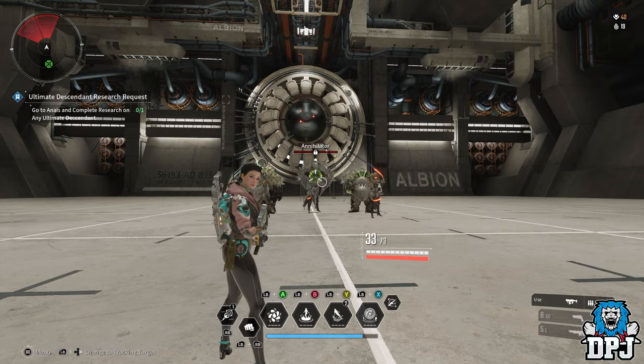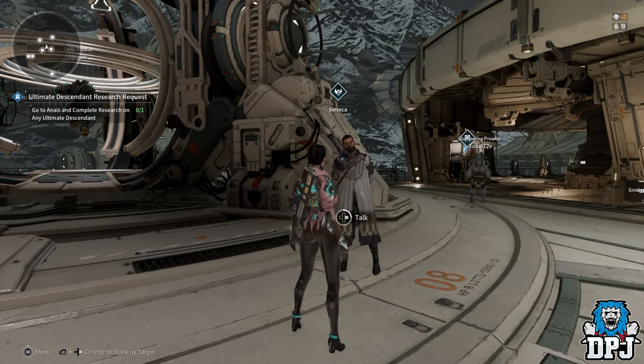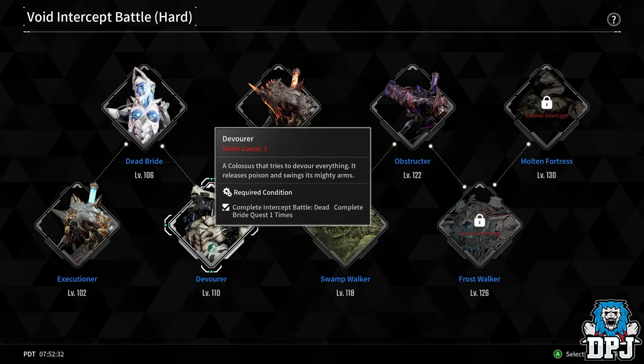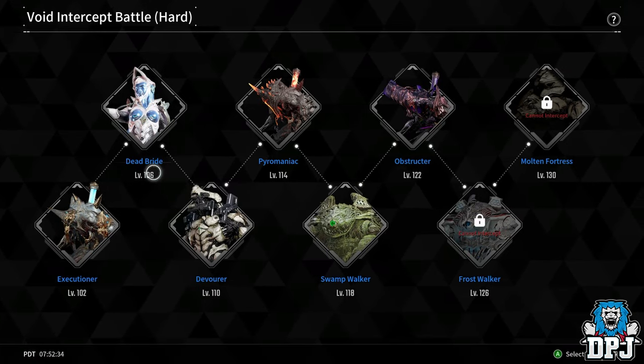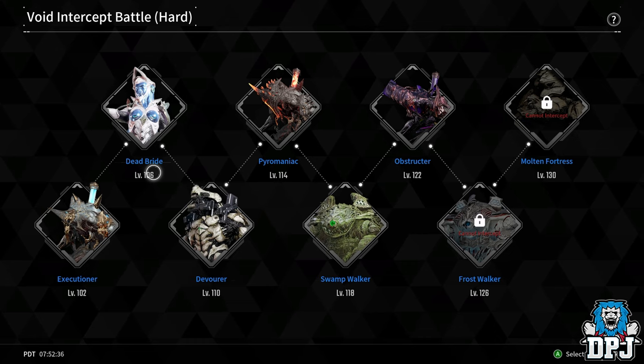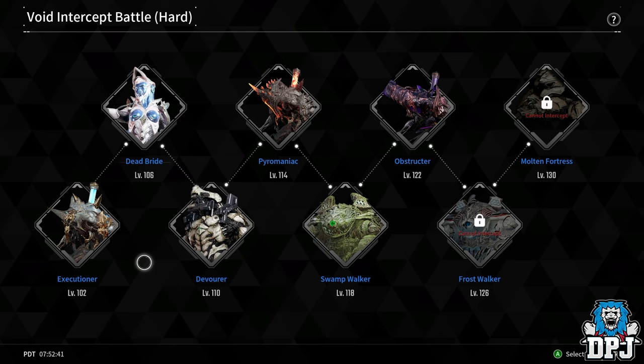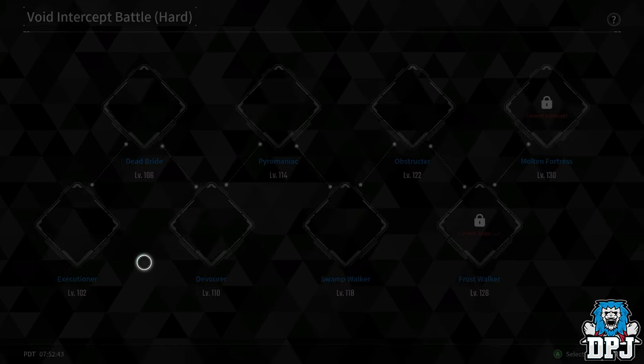So how do you get it? Your best chance is to farm void intercept battles on hard, because all of those bosses will drop transcendent mods regularly. You just have to get lucky and get Supply Moisture. But if you want to target-farm Supply Moisture, there is a small percentage chance to get it from one of the reactor missions.